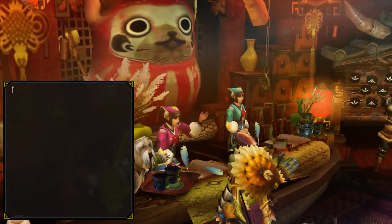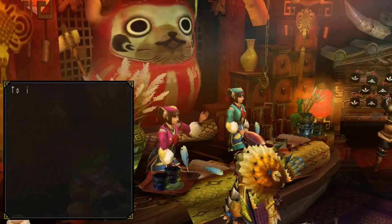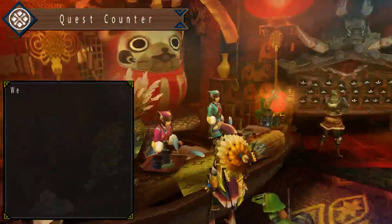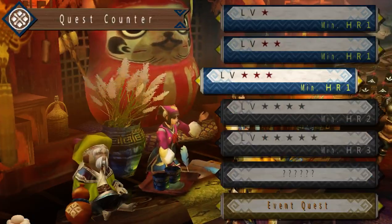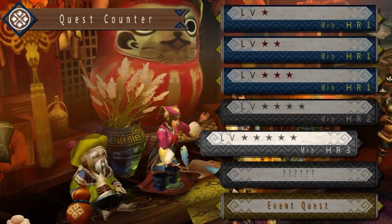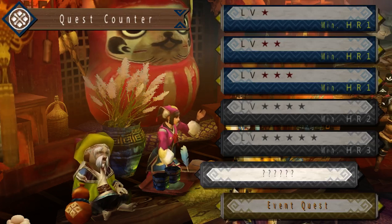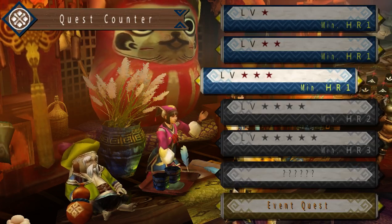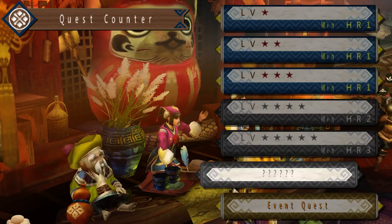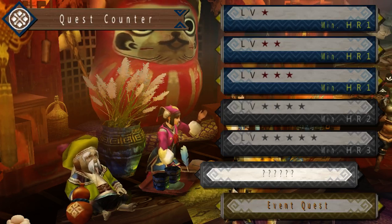So today we'll be hunting the Baroth. Essentially she's just saying that low rank is from 1 star, 2 star, 3 star, 4 star, 5 stars, and 6 stars — that is basically from HR 1 through 4 — after which you have to do an urgent quest and once upon completion you go on to HR 5, 6, 7, 8, which would be the high rank quests.